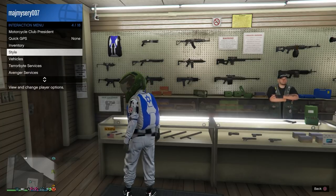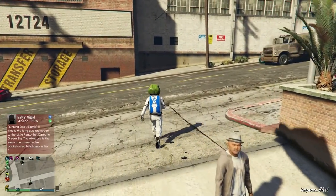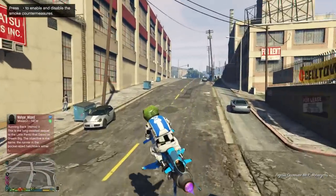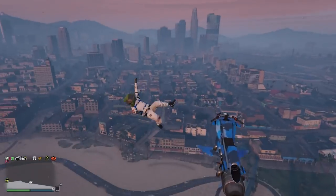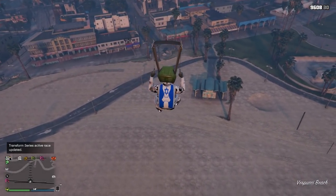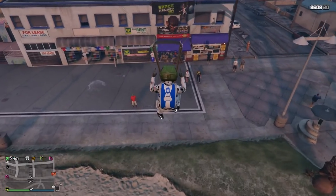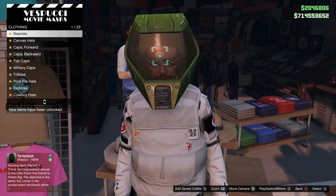Now make your way outside, jump on the Oppressor or helicopter, and head over to the mask shop. Once you have got the Oppressor, I'd suggest quitting out of your Motorcycle Club or CEO. You need to land right inside of the mask shop — hover over it and fly down close to it. As soon as he starts taking the parachute off, start tapping right on your D-pad straight away, and you'll get this menu.